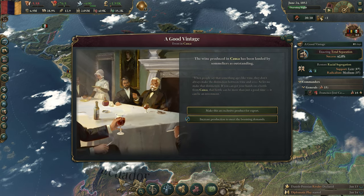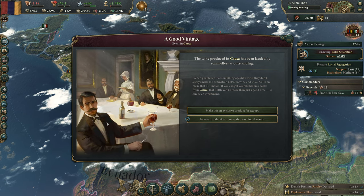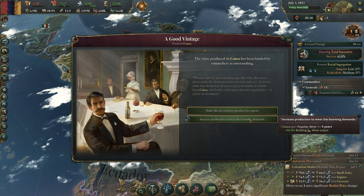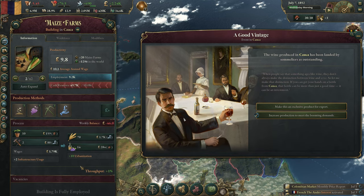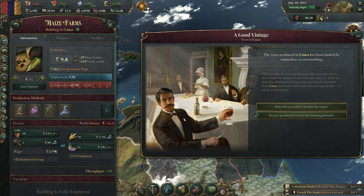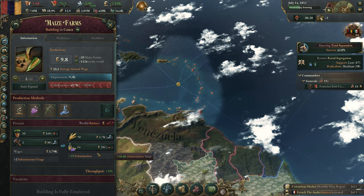There's an event: wine produced in Corsia has been lauded as outstanding. This lets us get more prestige for five years or more wine production. Currently we are making way too much wine, so I think we're going for the prestige. If it were the reverse I would increase production.